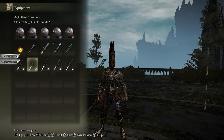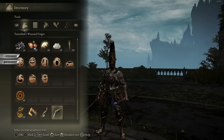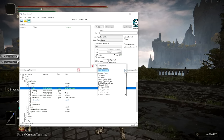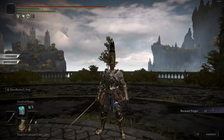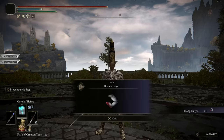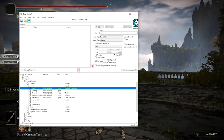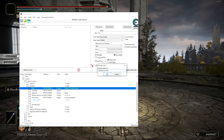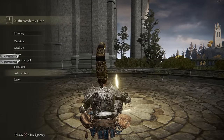The last thing left is taking care of the multiplayer items — as you can see at the bottom I basically have nothing. You just need to know what the items are called. Type in Recusant Finger — that spawns it. We'll also get the Bloody Finger, and the Duelist's Finger while we're at it. Now we have our invading items. On top of that we want the Whetstone Knife so we can change affinities at the grace. I think that's about it — we don't really need much more.